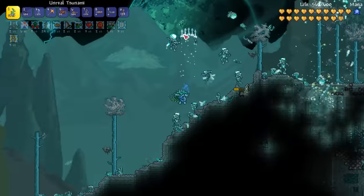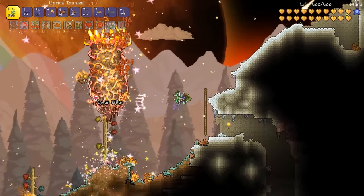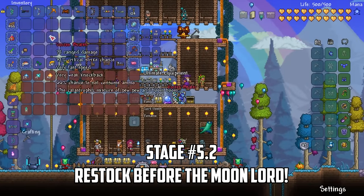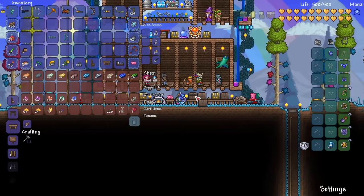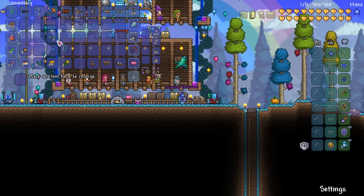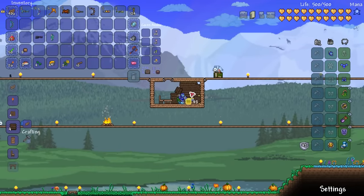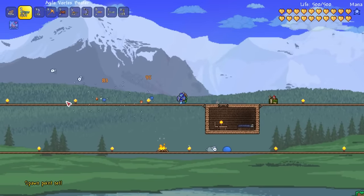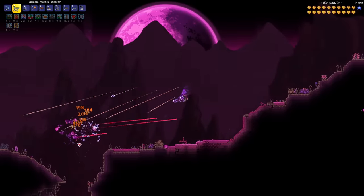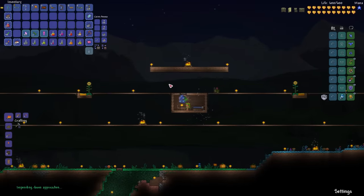I decide to also do the vortex and solar pillars before returning to base to get some upgrades before the moon lord. The solar pillar is annoying as always for rangers but eventually it falls. I'm so lucky to have just enough fragments for both the vortex beater and the phantasm so I happily craft both. I also make some chlorophyte bullets as they work extremely well with the vortex beater and will be a good way to keep the damage on the moon lord even when I'm dodging attacks. I set up a basic spawn point at our moon lord arena and assign the dryad to it for some minor buffs during the battle. With everything set we head to the nebula pillar, and eventually it falls and I quickly grab the fragments before returning to spawn to await impending doom.